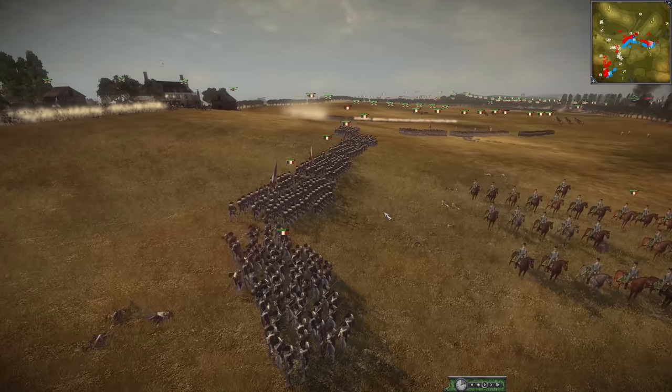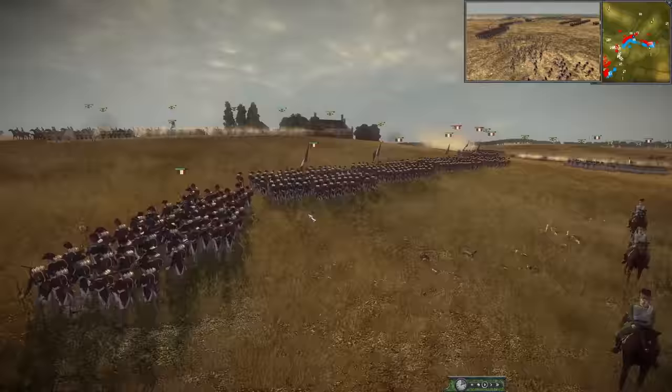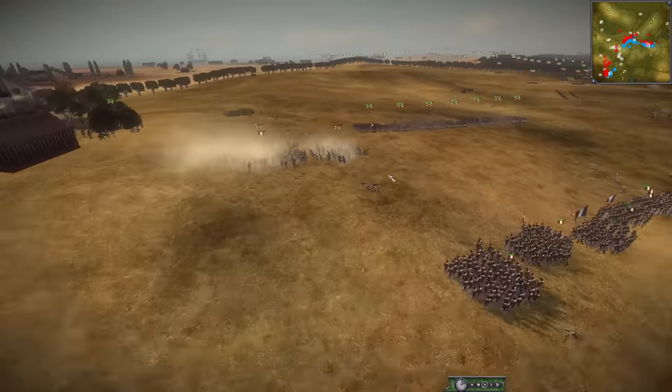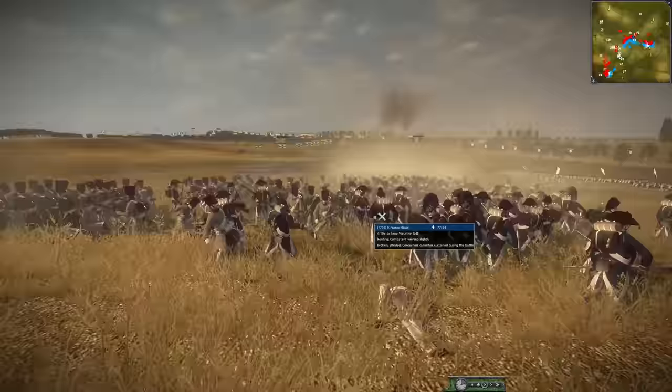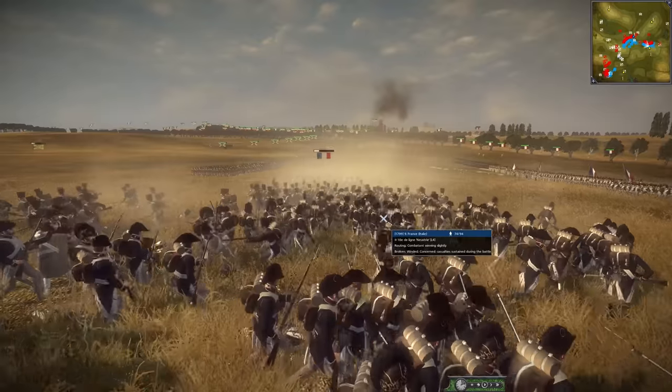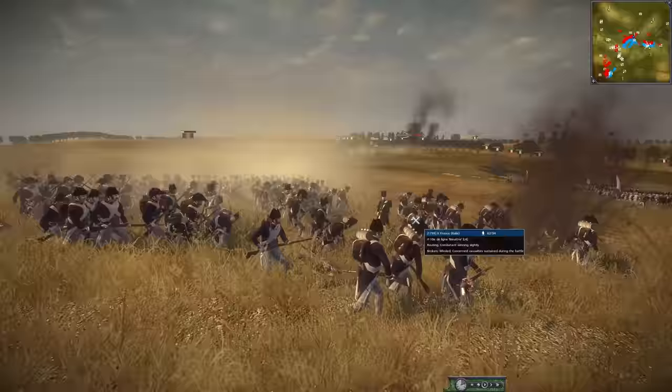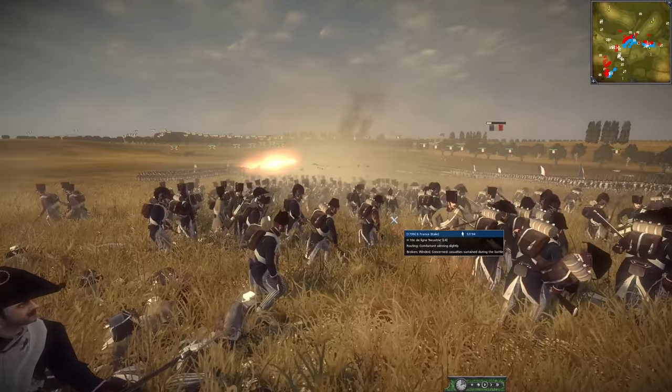Whether attacking the hill will be a blunder or not, we'll find out soon enough. Honestly, Russia looks pretty good — thanks to the hill, some really good positioning. They could win. There is a bit of a melee going on — France is getting real ballsy here. Men are flying from artillery. Absolute carnage.